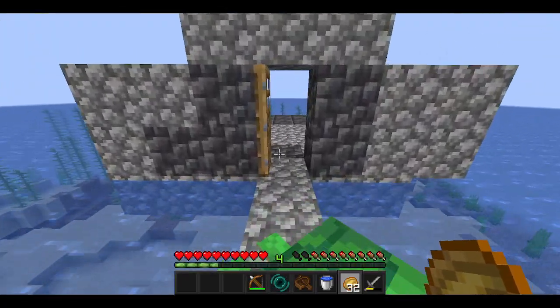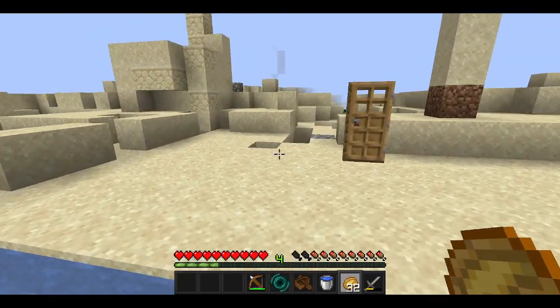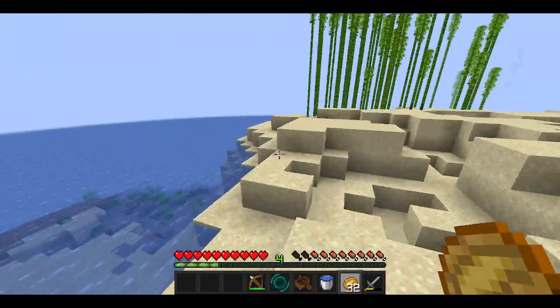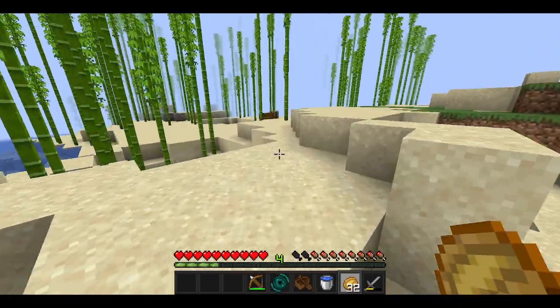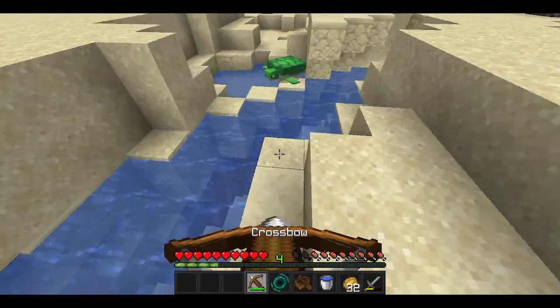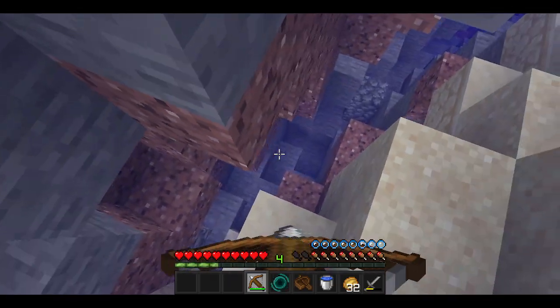We also have a fishing dock but we never use it, because like I said our main source of food is potatoes, though we used to fish here all the time. As you can see, there are some remains of the wall that was built around the End so you couldn't escape — it was wood so we just burned it down.